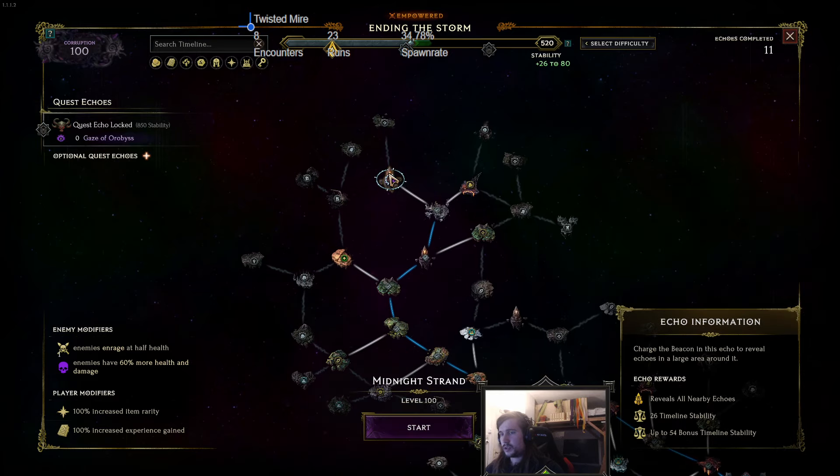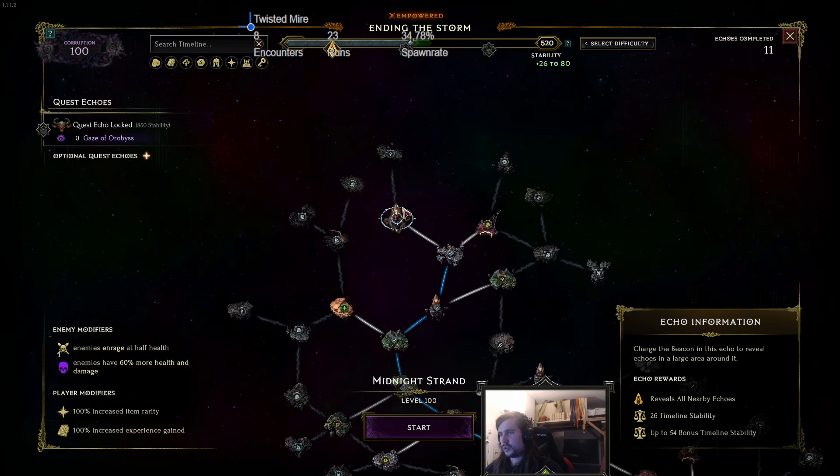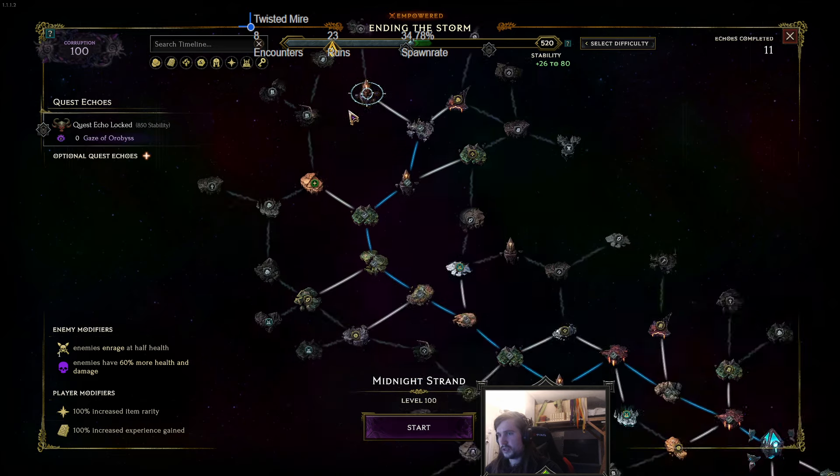One important thing is you want the area you are running on a beacon, so you don't have annoying spires shooting at you or the possibility to, by mistake, complete the echo. So you can always reset it. So beacon is the best.